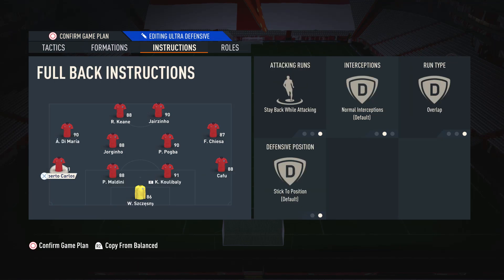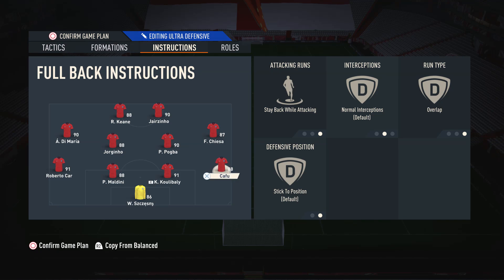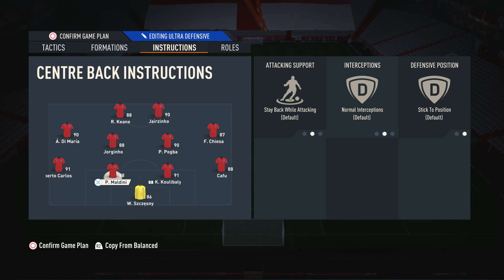The reason we have both full-backs on stay back is because the 4-4-2 is already a wide formation. I mainly use my full-backs going forward in narrower formations like the 4-1-2-1-2 narrow, where we need to rely on full-backs to add extra width. With the 4-4-2 we've already got the left mid and right mid to add width, so we don't really need the full-backs to go forward — having them both on stay back means we're more defensively solid. The overlap instruction is on so if we do trigger a run forward, they can add extra width.